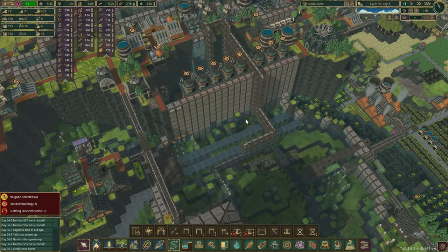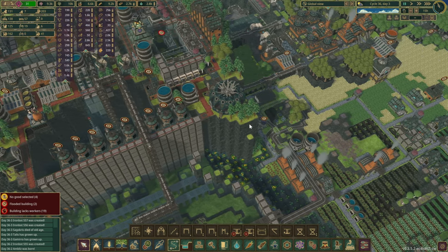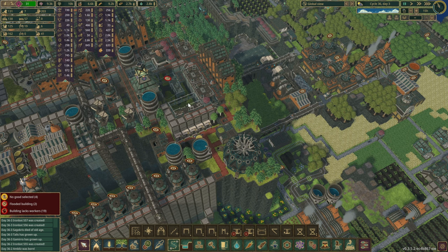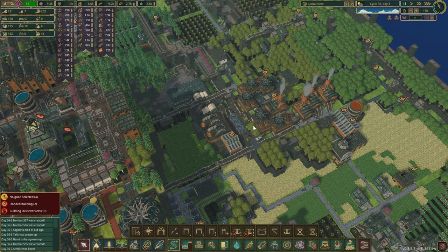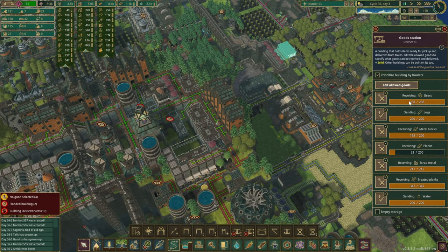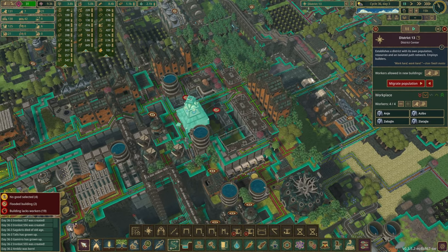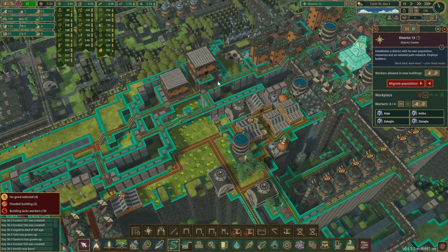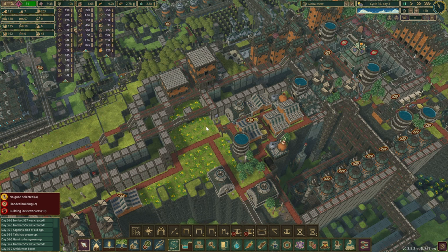What I do want to do, and I think it's pretty achievable in this episode already, is to split the district in half. I would like this to remain as the farming one. With the deliveries, I think it should be possible because essentially we're not going to have a train that runs into our main district — we'll just do hand deliveries.